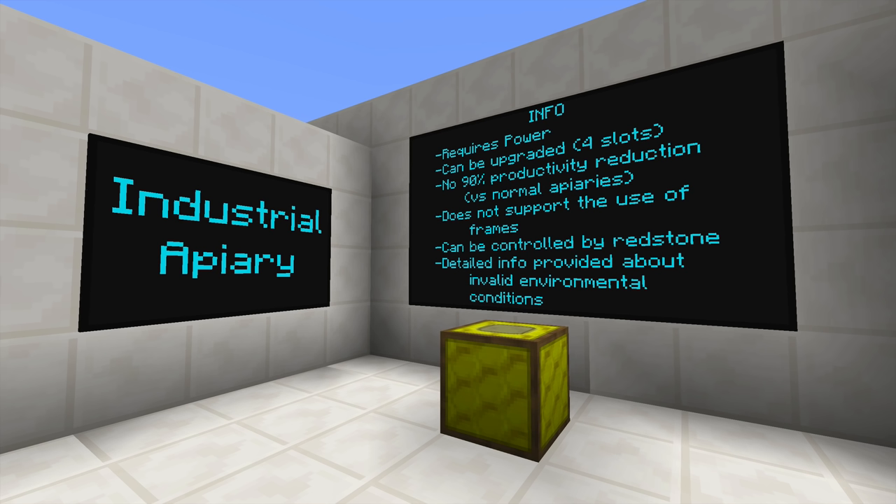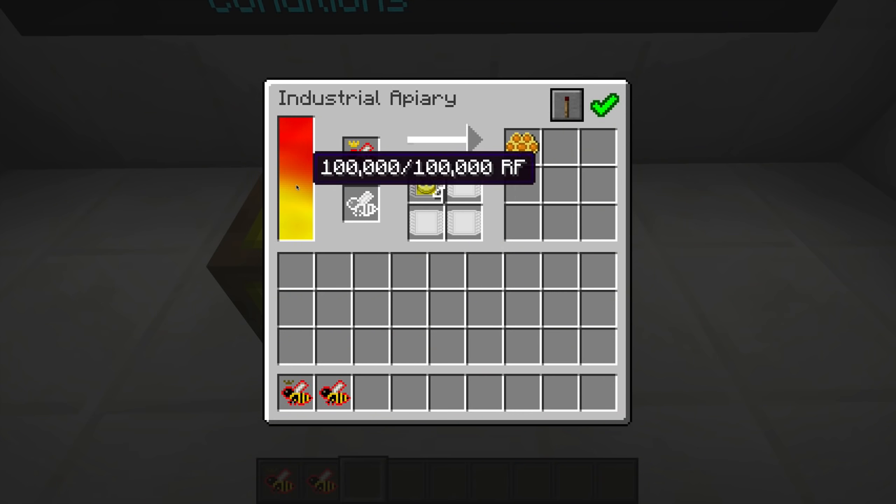This block can be upgraded with four different slots for upgrades. It has no minus 90% productivity reduction as the normal bee house and apiary had. It does not support frames, so you no longer need frames for anything. This block can be controlled by redstone, and it gives you detailed information about the bee and the environmental conditions.